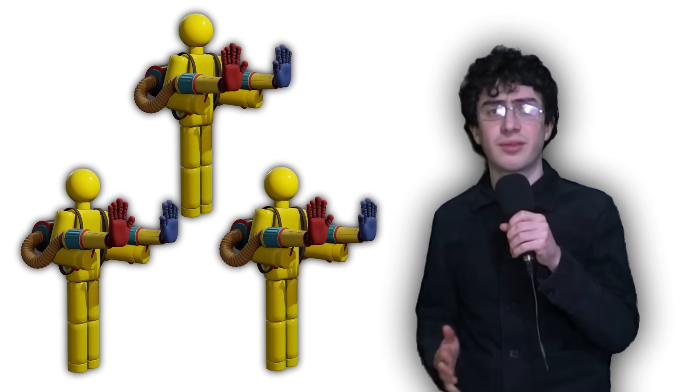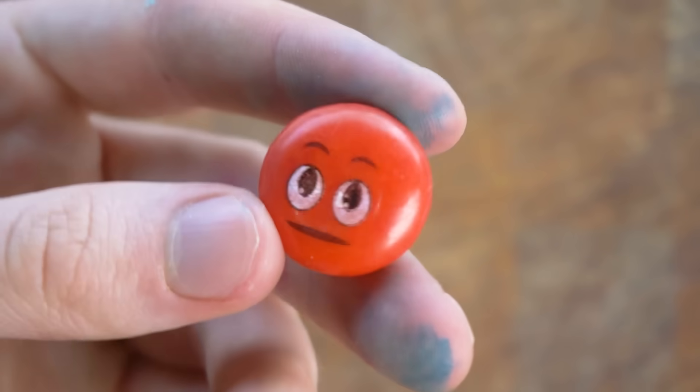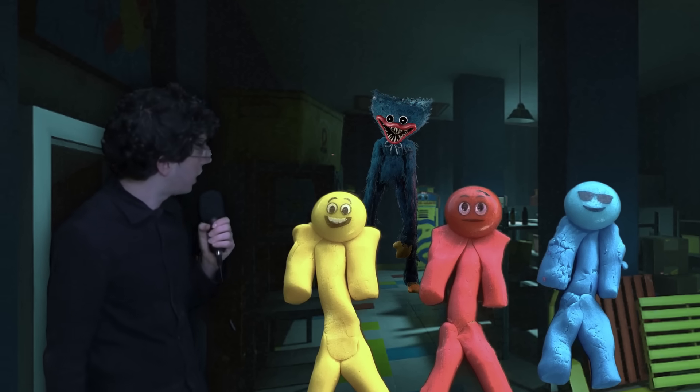We'll make Huggy's favorite meal next — you, the player. I'm gonna make three, each a different color. I'll start by grabbing these emoji candies — those can be their heads. The red one is angry, I think, and the blue one is very cool. I shaped bodies for them all out of icing. What do you think, Huggy?